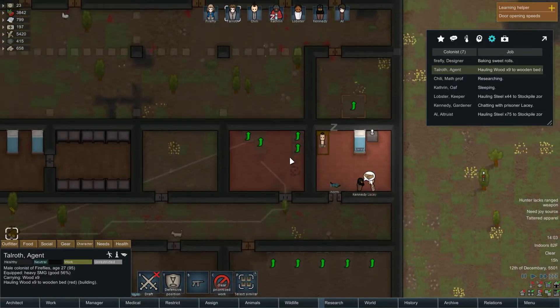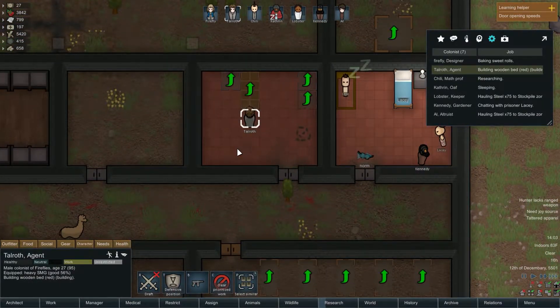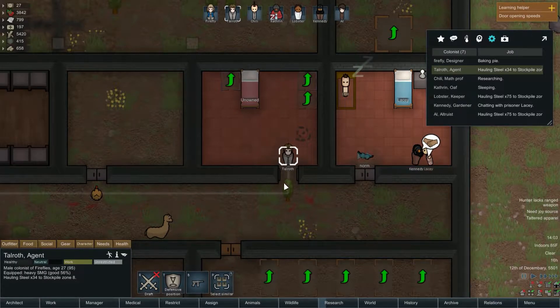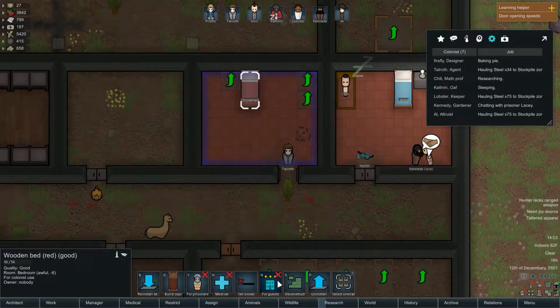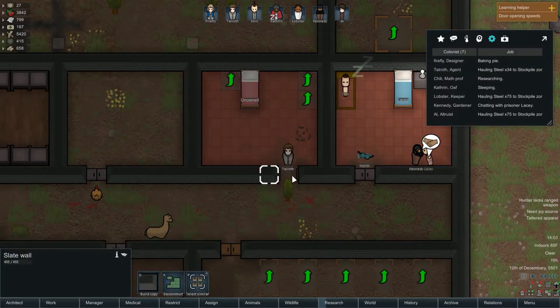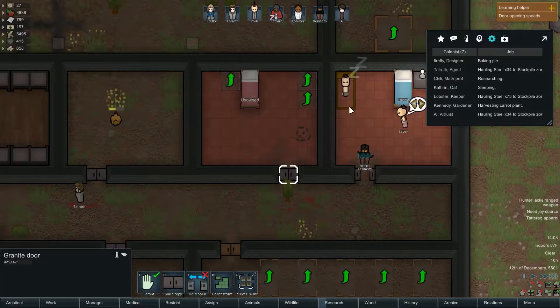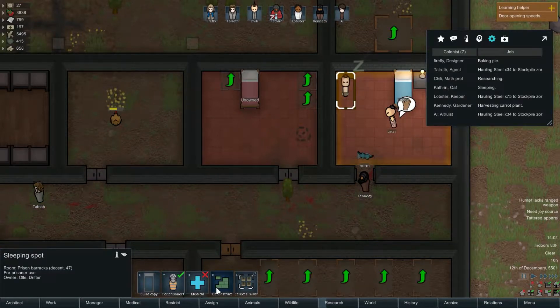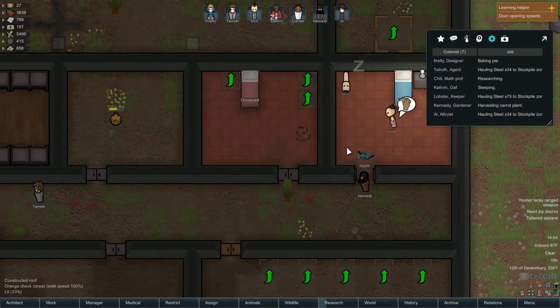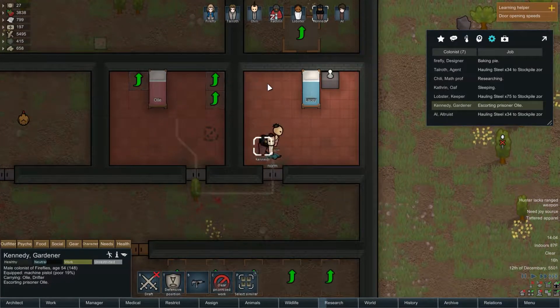All of our flooring is done - that's awesome. Okay, you can do it this time. Thank you, Talaroth, you are the man. Can I actually forbid this? Nope, you're already through. So now we're going to go ahead and deconstruct that. Kennedy, take him to his room.